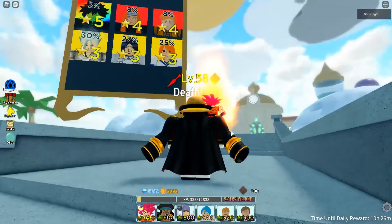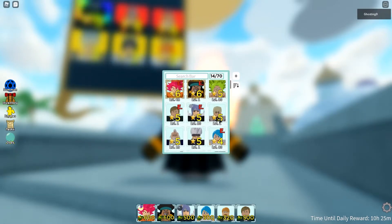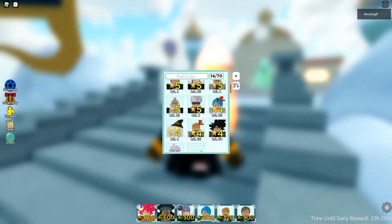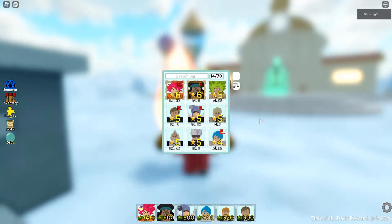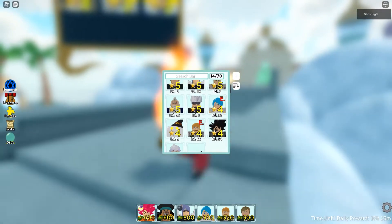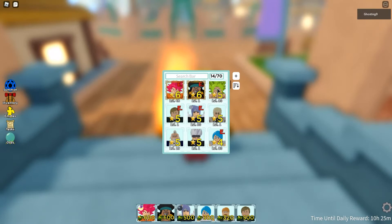So first of all, you need to get a good 5 star. This is my unit right now, and I started playing just like a week ago or something. Like 4 or 5 days ago I had a bad unit — I only had Broly, this guy, and Goku. So what I did is I evolved Broly to 5 star.